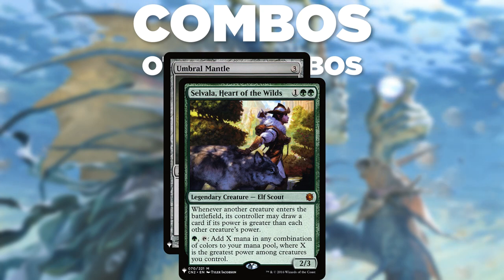This will net you 0 mana on the first and second iterations, but Umbral Mantle will make Selvala grow with every iteration, giving her +2/+2. After the third iteration, she will be big enough to start netting you mana, and you can repeat to go infinite.